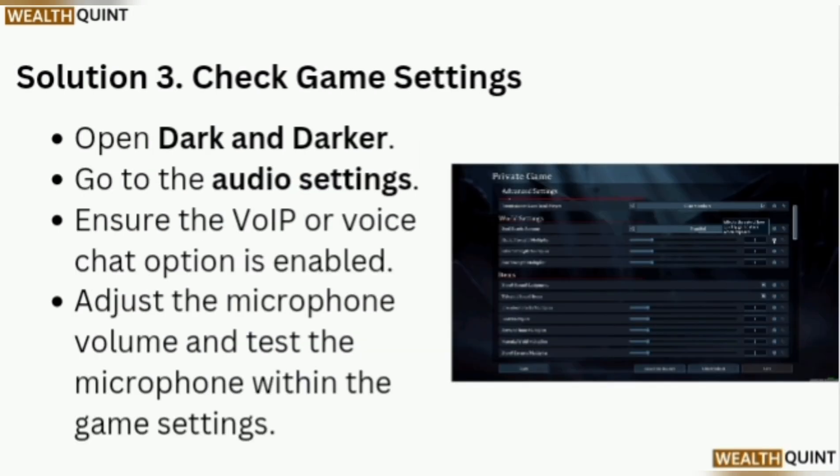Solution 3: Check game settings. Open Dark and Darker and go to the audio settings. Ensure the VoIP or Voice Chat option is enabled. Adjust the microphone volume and test the microphone within the game settings.